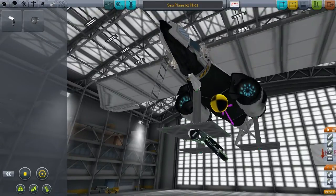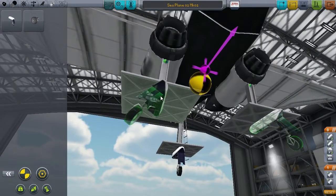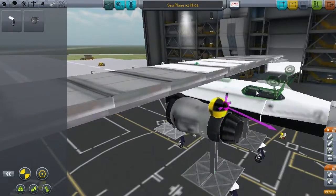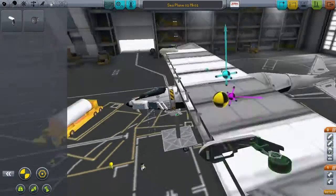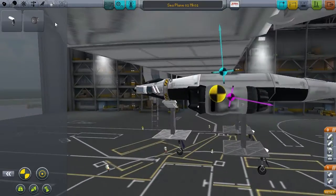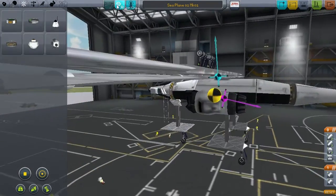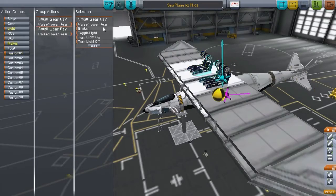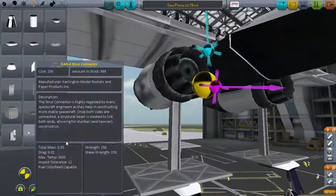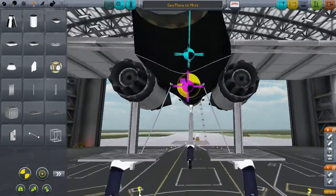The odd thing about these jet-powered seaplanes is jets sort of occurred an era after floatplanes were already dying. There were a few military applications, especially for strategic bombers, but there wasn't really a whole lot. As far as I know, there's only really one plane that would ever be considered equivalent to what I'm building here — the Convair Sea Dart, a prototype aircraft of which they only ever manufactured 12, for the US Navy.